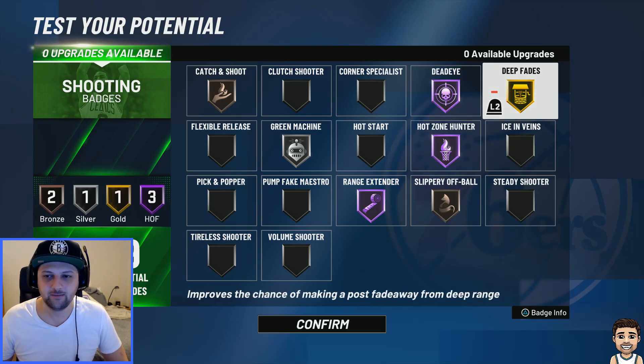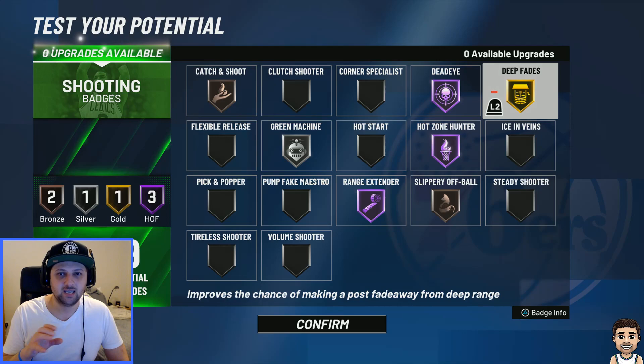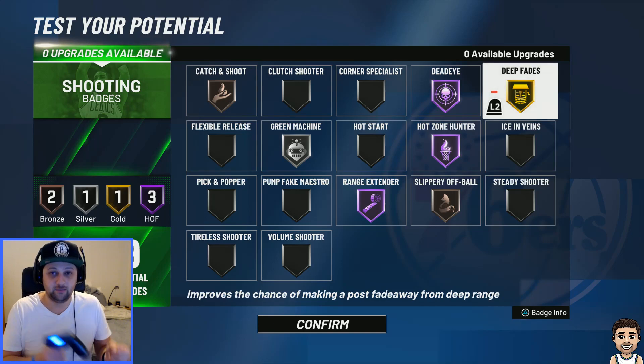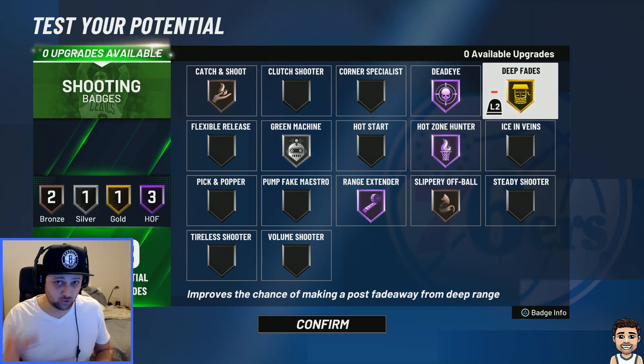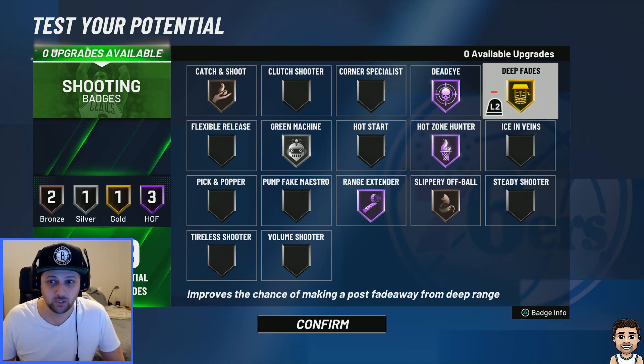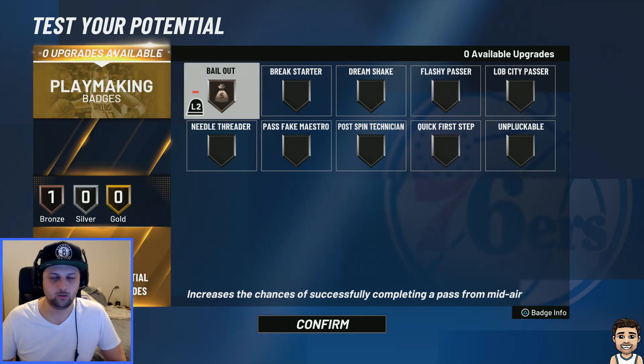I've also gone gold Deep Fades — this is more of a bailout. Deep Fades is around an 80 rating — that's a very good bailout shot. So if you get in trouble, late shot clock, get into the post and quickly fade — it works wonders. I played with Zurnik in my Pro-Am team last season and he had Deep Fades on his glass cleaner. We went to him a lot in the post in the dying stages of the shot clock when we had no other option — it works really well as a bailout. We have one playmaking badge, and I'm going to go with Bailout — that's always a good badge for any shooter who's about to shoot a contested ball and can pass back out to a teammate without throwing it out of bounds.